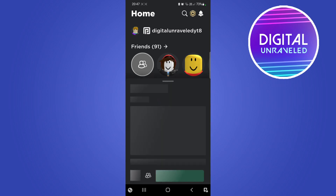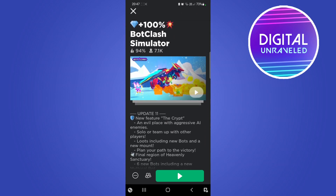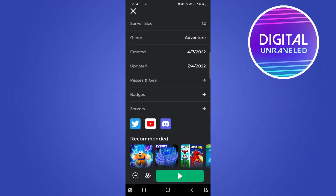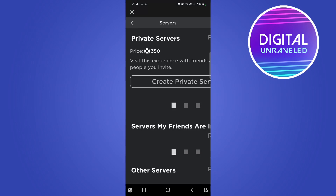For me I'll tap on this Bot Clash game, and then all you need to do is scroll down from this card. It gives you the description, how many votes it has, and everything like that, but right at the bottom it's going to say 'Servers.' You want to tap there where it says Servers and that's just going to load up.